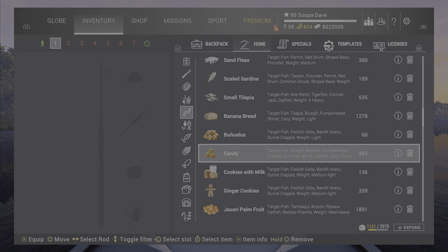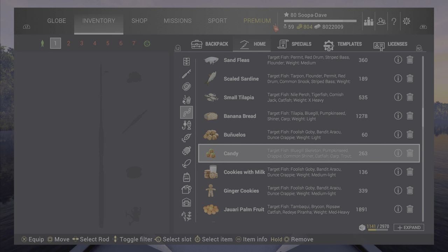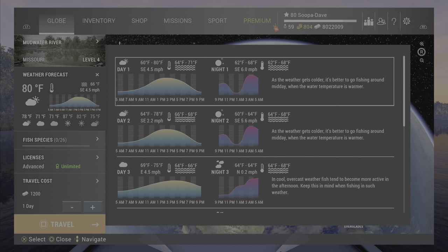You're going to get a lot of lower-end baits from event giveaways, and some will be rarer than others. You can burn up event baits to gain money even if you are low level, because event fish can be caught at almost any lake. For example, the ghost pike or skeleton bluegills are available even at Lone Star, so you can go there and just farm them.